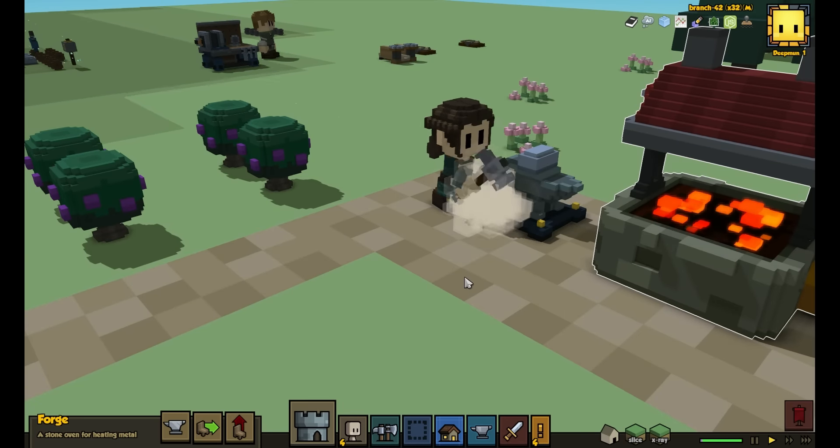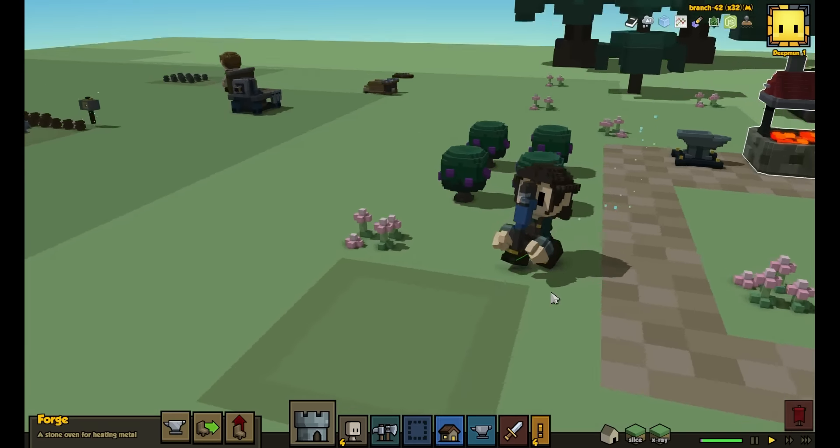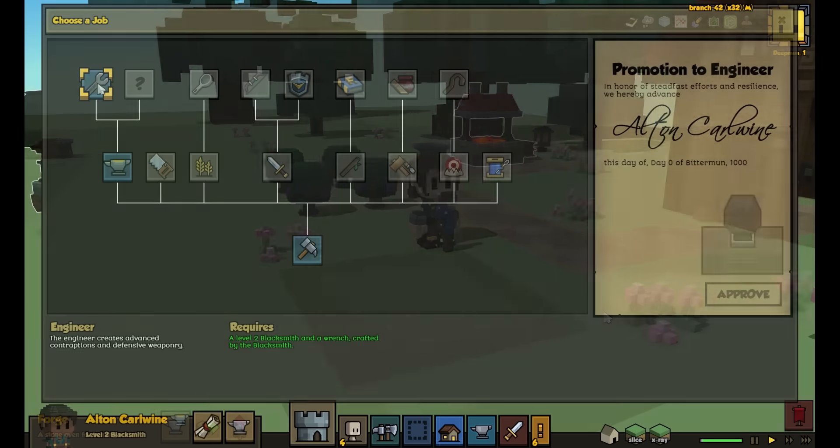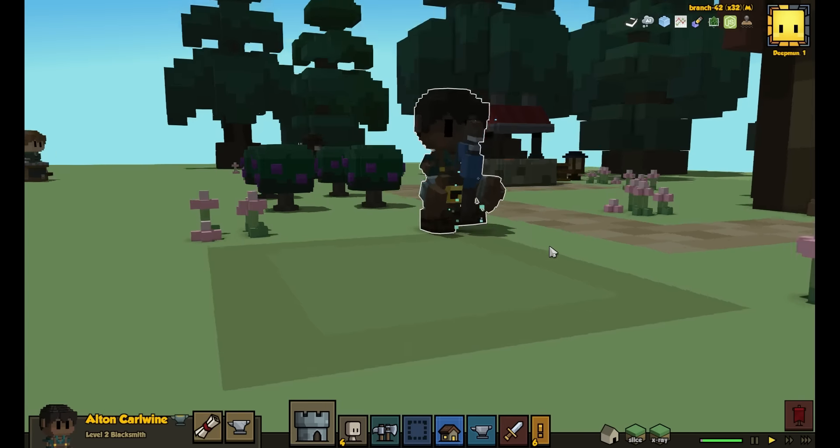To get an Engineer, have a 4th-level blacksmith forge your wrench. Then use the wrench to promote a new 2nd-level blacksmith into an Engineer. You probably don't want to promote your existing blacksmith, as you will still need them.